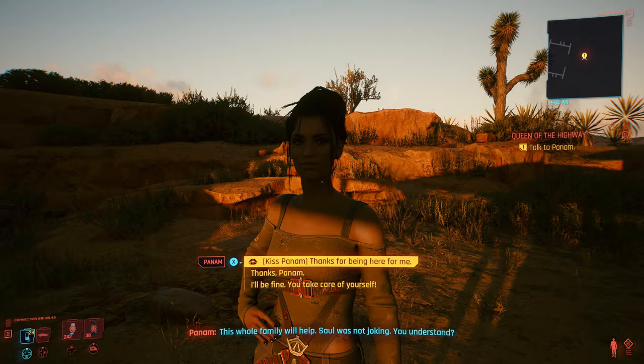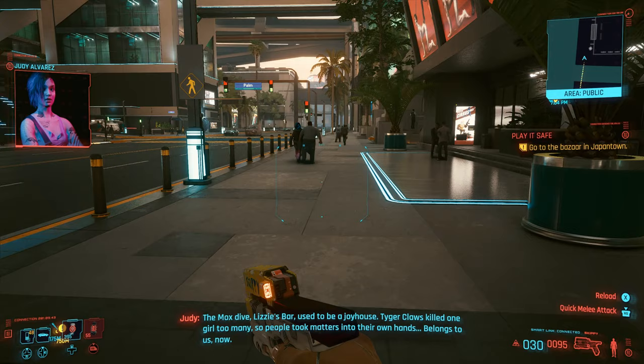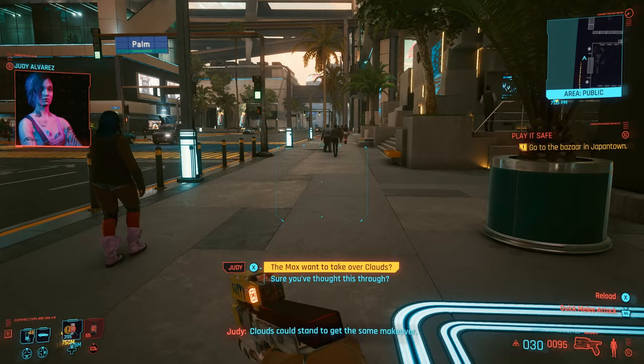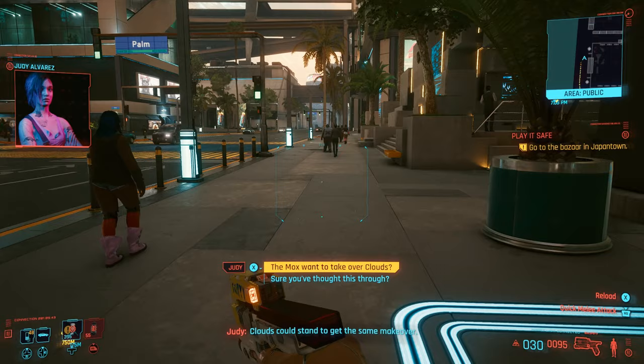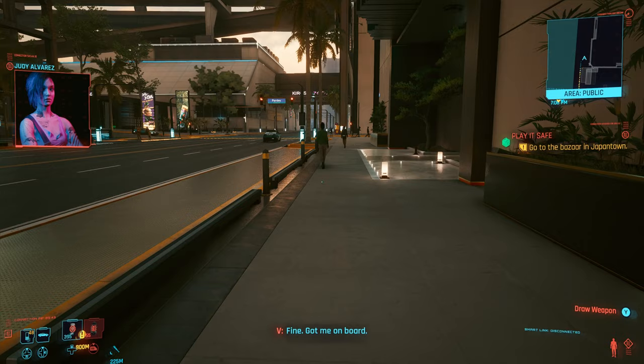Next up is Judy. Judy is a lesbian, so if you chose a male character you'll not be able to romance her. I can still talk you through the process though, because you still get to go through most of the dialogue options with her, and I'll include all the information you need. Like with Panam, I'm just going to go over what I feel are the important decisions. There's a lot more dialogue you'll play through, but as long as you select what you feel Judy will want to hear, you'll be fine. A good tip for Judy is to always accept her requests when she calls, because you do have the option not to. You'll meet Judy in the main quest early in the game.